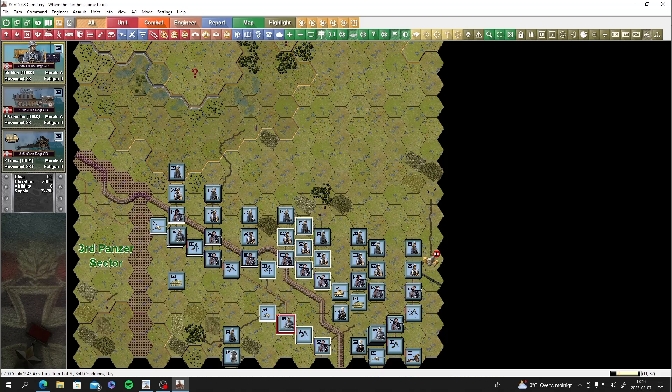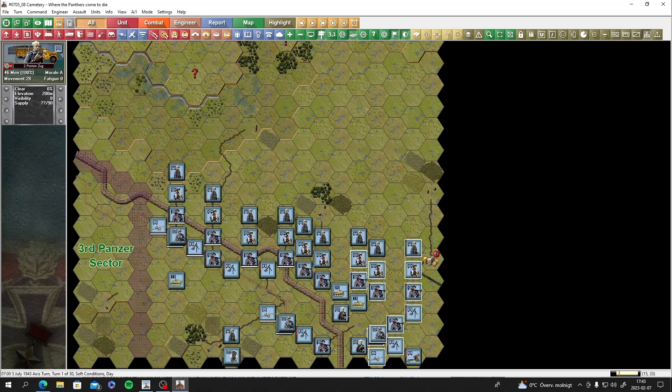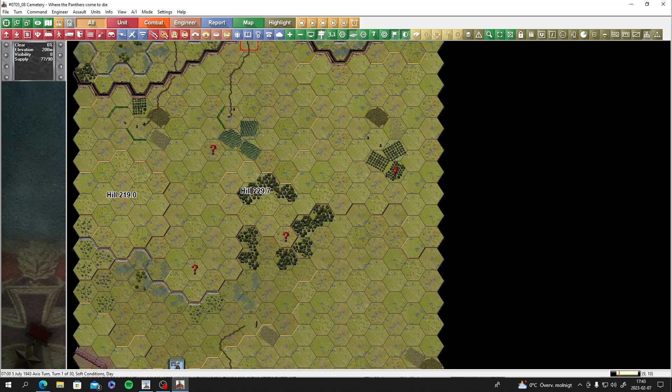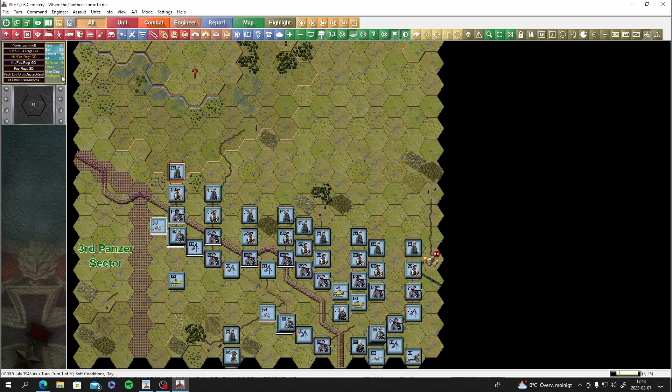We have one regiment headquarters, another fusilier regiment, and bridge builders - those could be good for crossing ditches. I think engineers can destroy the anti-tank ditches, but maybe we have to lay bridges since we have bridge-laying units. Some of these engineers say 'mine clearing' - so maybe they're not able to destroy ditches, just clear mines. We'll see when we get up there.